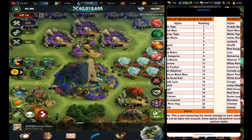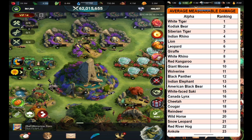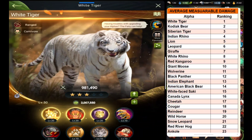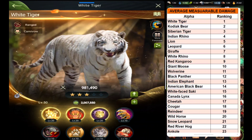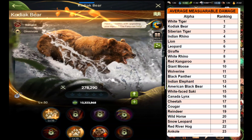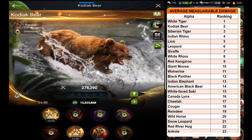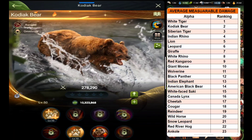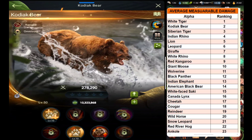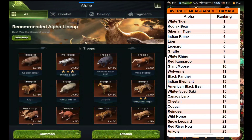Let's start with the Average Measurable Damage ranking. On the first rank we can see there is White Tiger — this is a carnivorous type alpha and I've upgraded it to 3 star. Next on the second rank is Kodek Bear, which is an omnivorous type alpha. I just got a dupe but I'm not playing as an omnivorous player, so I use it for alliance expedition as it gives a lot of speed.